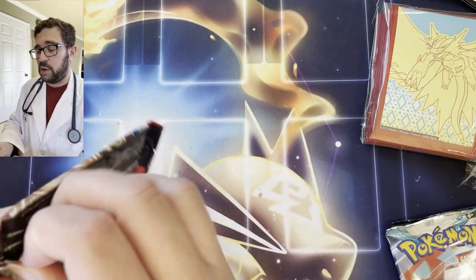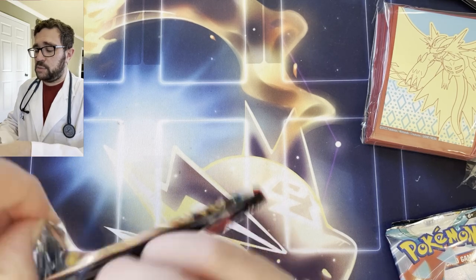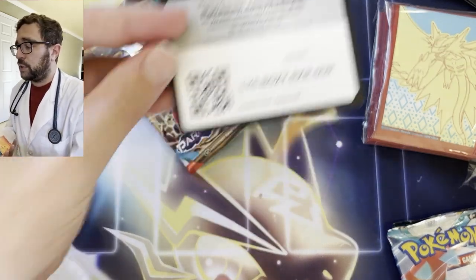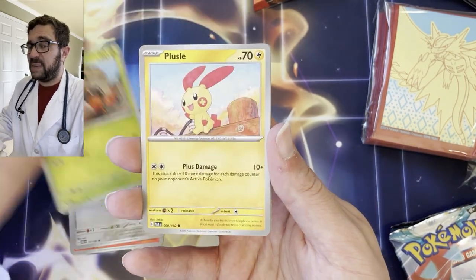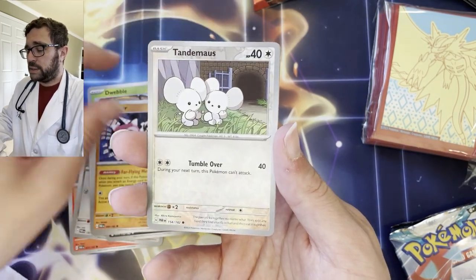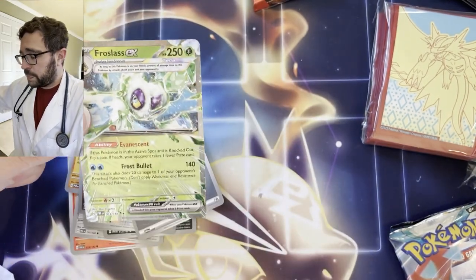Three packs remain to end the video on a bright note. So far from this bundle only one regular EX. These art rares and SARs have pretty tough pull rates, and you can't get double bangers anymore, so you're gonna have to open a lot of this set if you want to complete it. It's expensive. Nickit, Crobat — come on — Minior, Tandem Mouse Reverse, Booster Capsule, and a Froslass EX with texture. Okay, two EXes so far from this bundle.